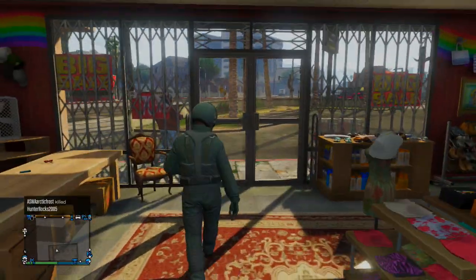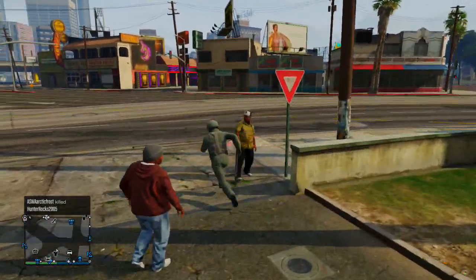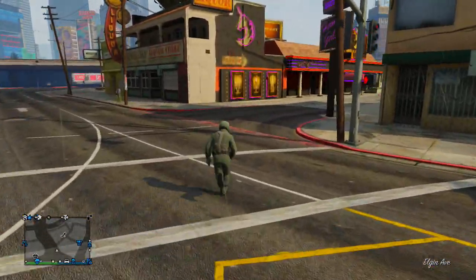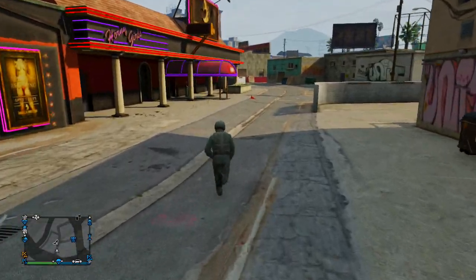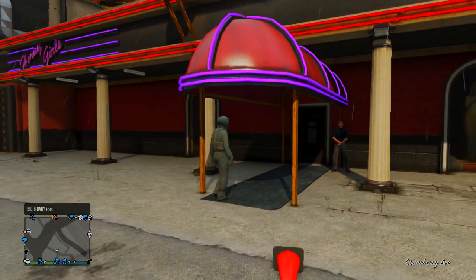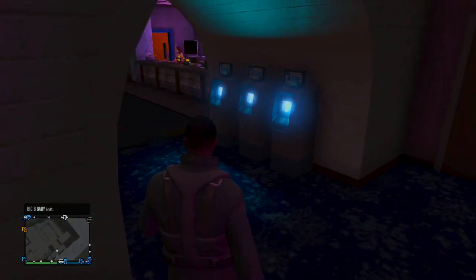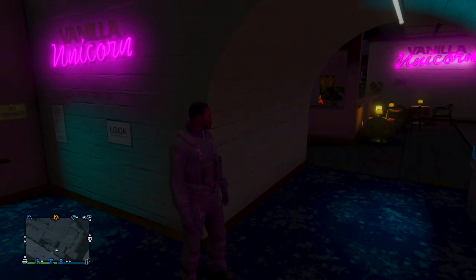I'm basically going to show you guys how to wear any mask you want right under that helmet on the flight school suit. Once you buy that for your character, you just have to put on the whole outfit and make sure you're wearing all of it. Then go ahead and head to the strip club, go inside, and once you walk in you'll see that your helmet actually disappears.